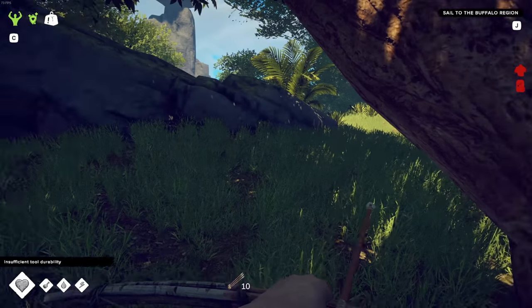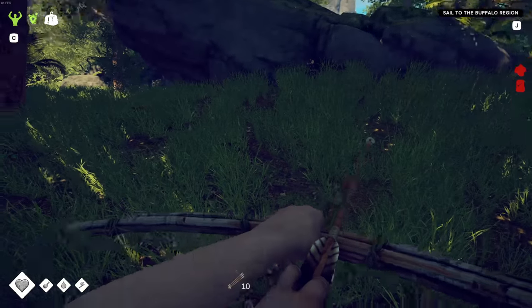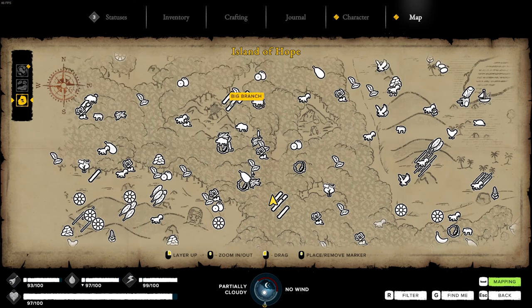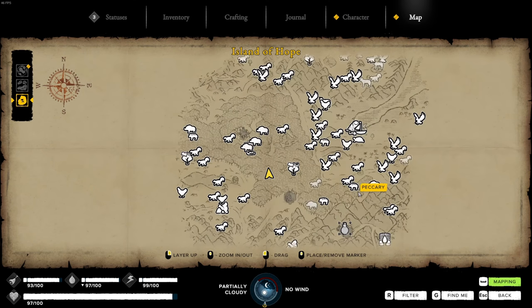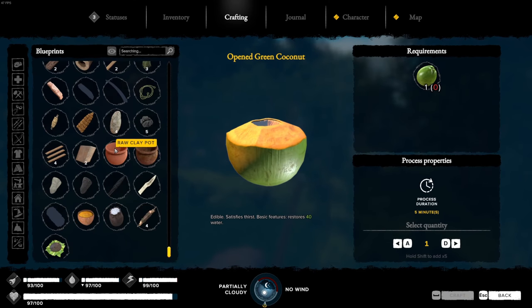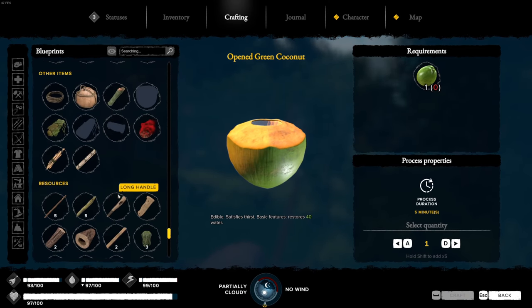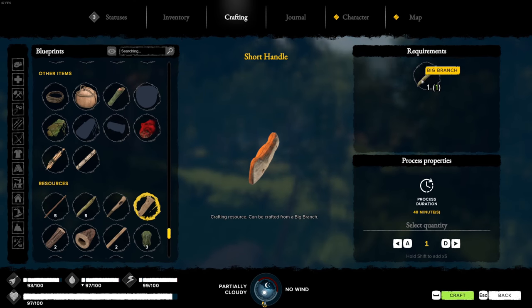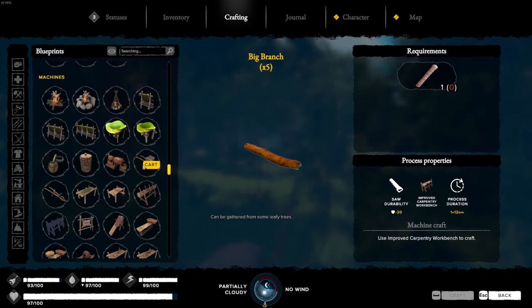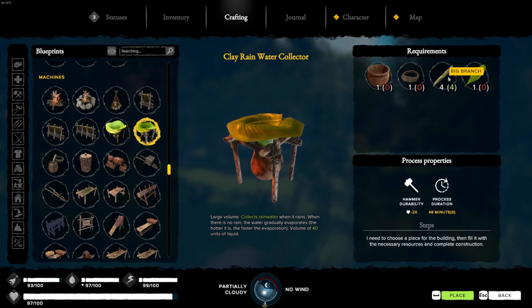I've got 14, so I'm going to go back with that. If you're having problems finding large branches, have a look on the map — they are now on the map, whether it was an update or something I'd just missed. They are all over the map and are a staple for making everything we need, even axe handles. Making an axe handle requires a large branch. If you want to craft a large branch yourself, you need an improved carpentry bench. The clay water container requires four large branches.